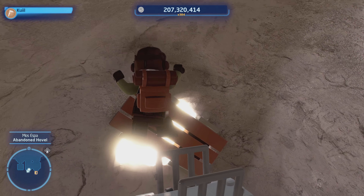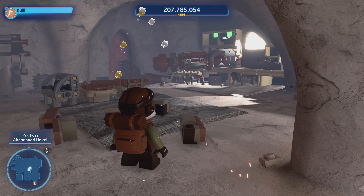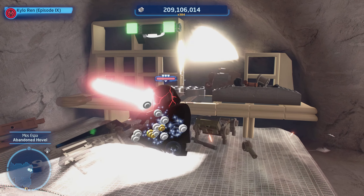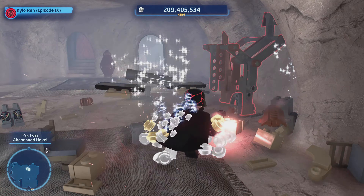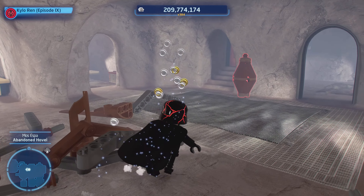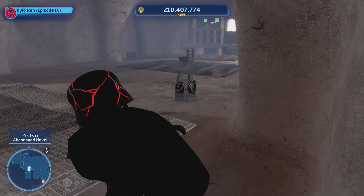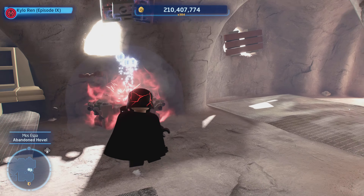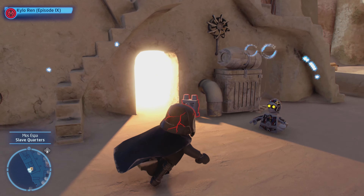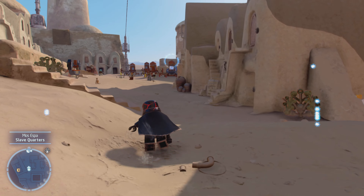I actually like this guy's look. Let's switch — oh yeah, I was Kylo Ren! That Force power — I keep forgetting I can do that too, just throw it at the ceiling. Now 210,000 — sweet! Another brick down and I see there's one over here.